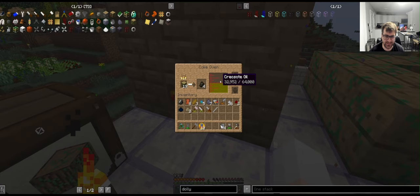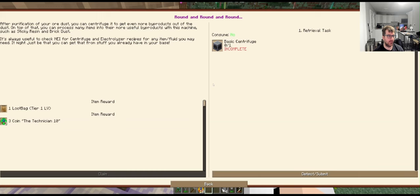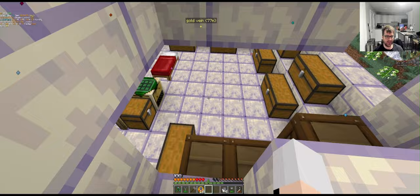This creosote is actually useful for stuff — not right now, I can make some later. I don't really know where to go from here. I'll make the rest of the machines — probably a centrifuge, because it gets byproducts, which increases efficiency. It looks like we need a centrifuge to get this glue thing — not tinker's glue, Greg Tech glue. I hate when mods do that.